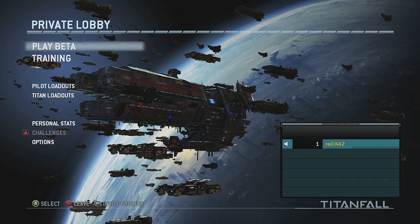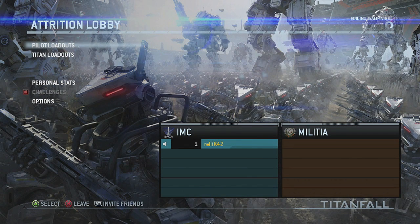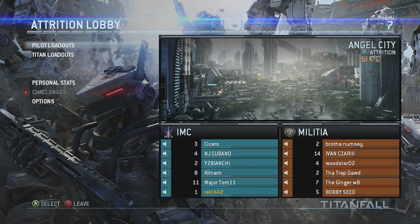Hey everyone, what's going on, this is Relic 42 here and I am playing the Titanfall beta. If you're wondering how I got this, there was a website sent out by Respawn's Twitter - the creators of the game - to sign up for beta codes and I got one. So we're just going to jump right in. I did the training so I have a basic understanding of how things work and this should be fun.